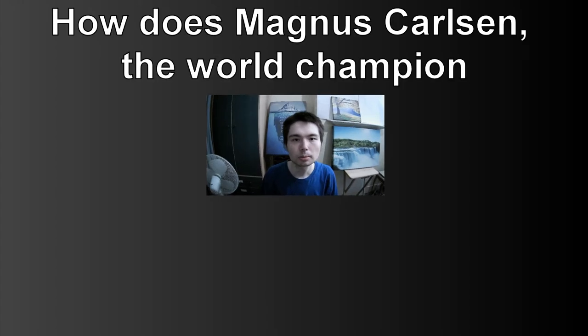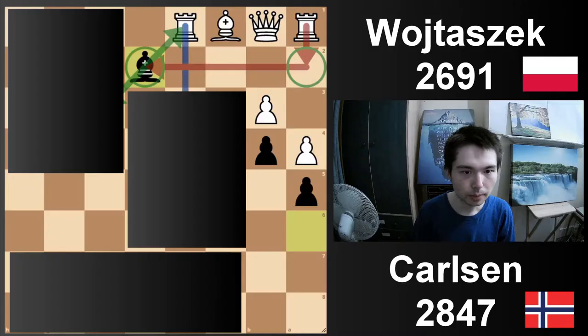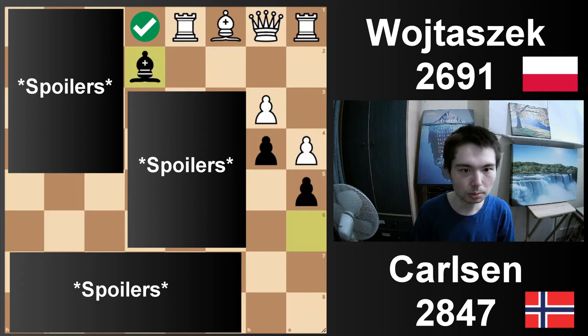How does Magnus Carlsen, the world champion, play against the Catalan system? One of the best ways to play with white. Bishop e2 — what a move from Carlsen. Now what's the point of this move? You attack the rook and the knight, the rook moves, and then take, take on f6. Here's the pawn break.